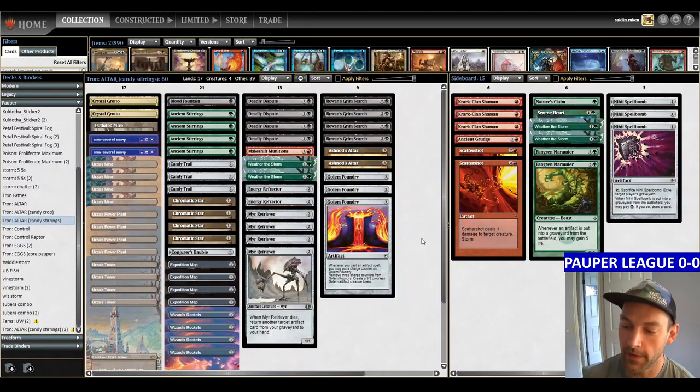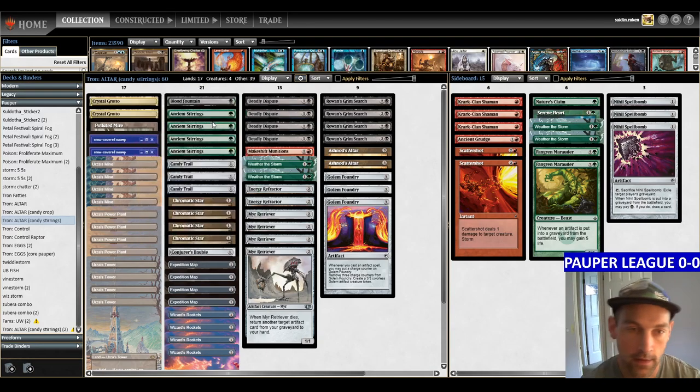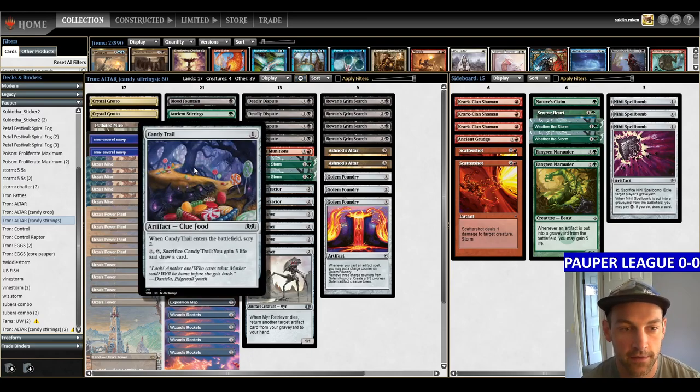Hello and welcome to another Pauper video. Today we're playing Altertron, specifically the newer list that I just released a sideboard guide for on the Patreon — patreon.com slash KaliKais. What we're trying to do with this list is play as much card selection as possible, so we're playing four Ancient Stirrings. We're also playing Candy Trail.